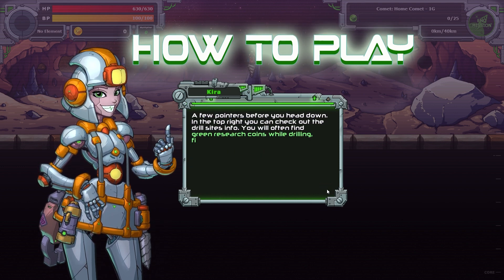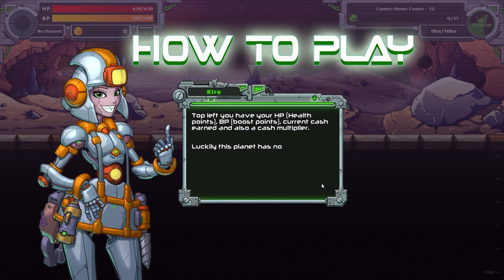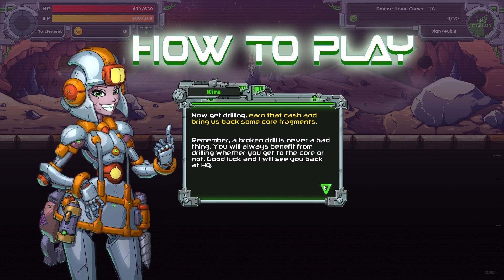A few pointers before you head down. In the top right you can check out the drill site's info. You'll often see green research coins while drilling — filling the research bar will enable you to unlock new rooms for your HQ. Every drill site has a research quota to hit. Health points, boost points, cash. Luckily this planet has no element; however, some locations do, and elemental resistances are important. Now get drilling — earn that cash, bring us some core fragments. A broken drill is never a bad thing.